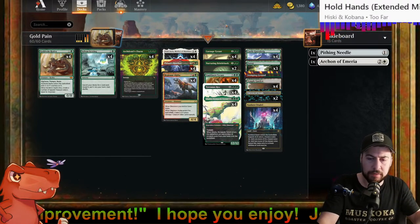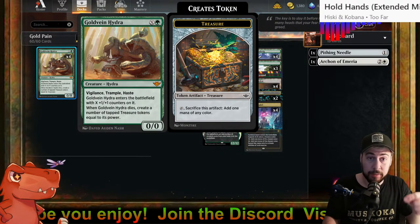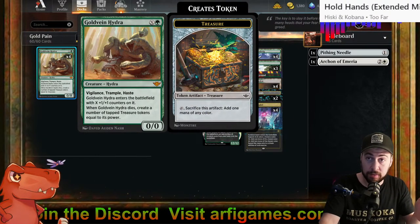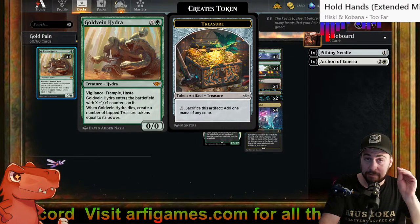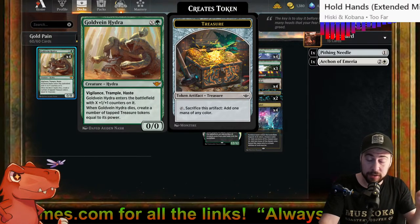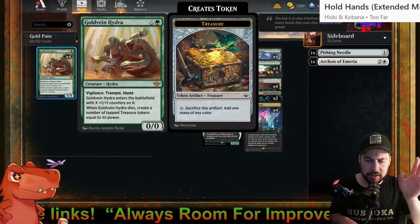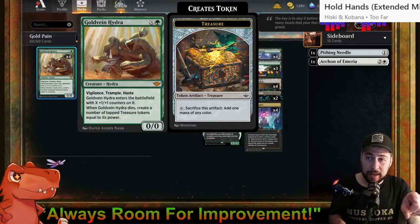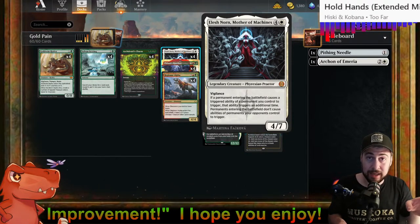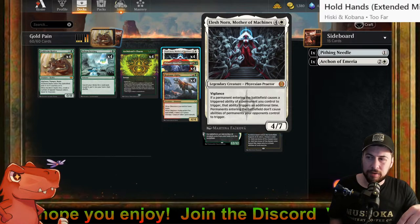Gold Vein Hydra is another option as I continue to splash for fantastic stuff, along with Leyline of Sanctity. If I don't see Leyline to start, or the opponent kills the Gold Vein Hydra, I love playing it for X equals one or two. If I get two treasures I'm ahead. Even one treasure is fine — attack with it, chip away, and when the opponent kills it we get a treasure and the only source of white needed to play Elish Norn.